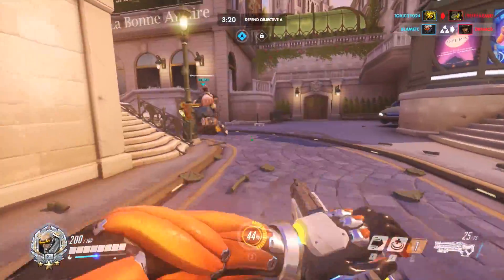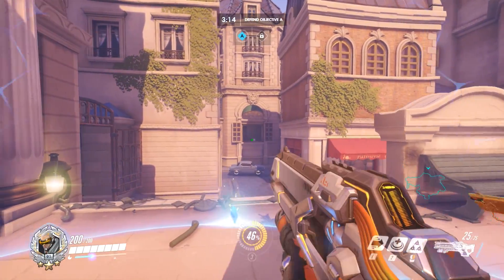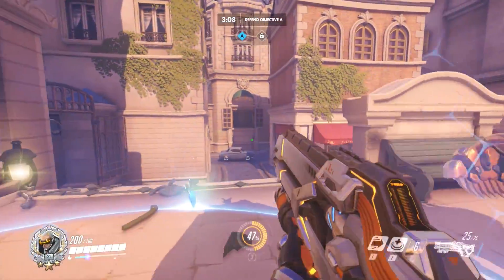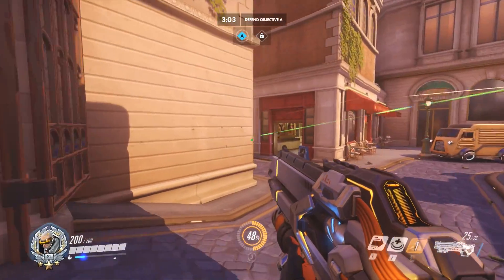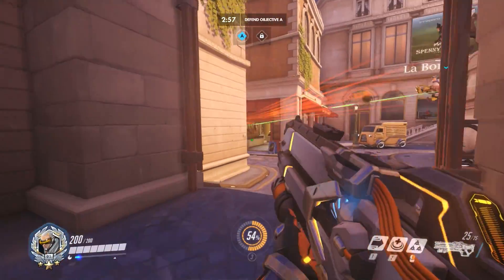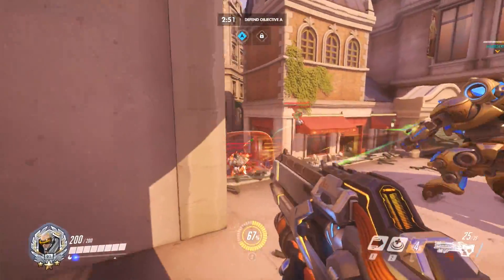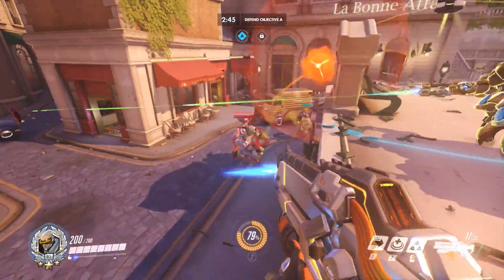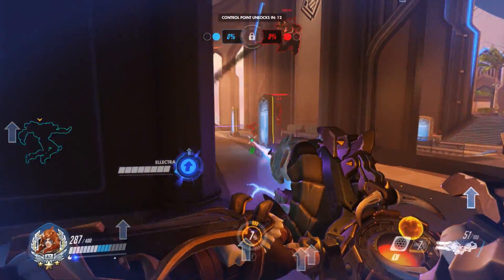Defending tank players now need to be far more careful with how they use their barriers. Simply standing in the choke point with the barrier up is no longer a good idea. With a character like Reinhardt, he's going to lose a lot of barrier strength and be forced to move to the side to recharge, giving the attacking team an opportunity to move in and take that position. In the case of Orisa, it's even worse — using a barrier too early is incredibly bad. It can be destroyed so easily now by just poke damage that the attacking team can quickly destroy it and then rush in while the defenders have nothing to protect them. I'll talk more about this in an upcoming video about how defenders need to change their strategy to be more effective.